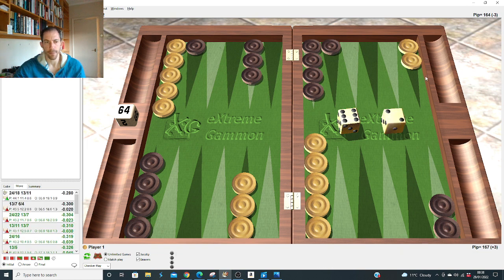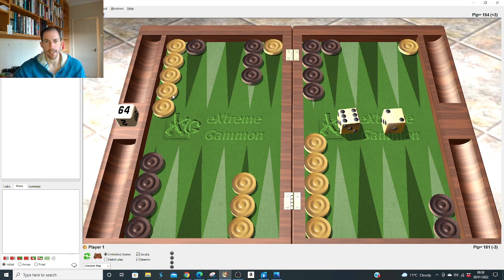Six-two after the 2-1 slot: it's right to play 18 and 11. With six-three the duplication is so big you run all the way, but six-two doesn't really duplicate anything — it gives twos, fours, ones, and threes — so it's right to come down. Six-one: obviously we make our bar. Five-four: it's nearly always right in the openings to hit and play down to the eight rather than come out.